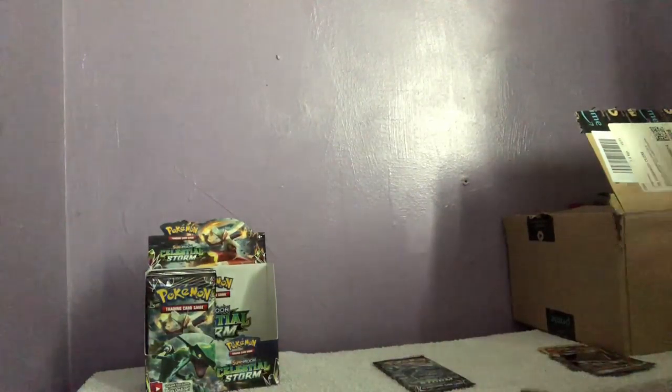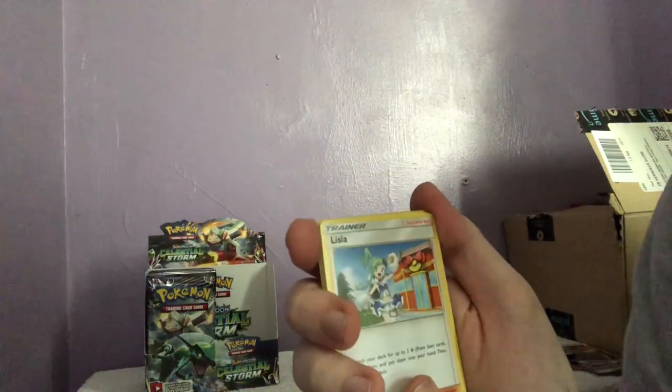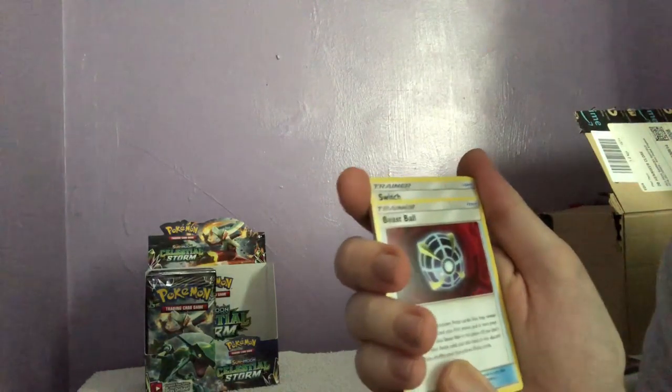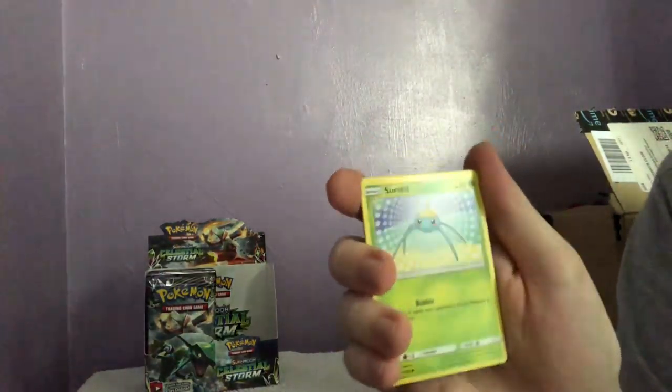Hoping to hit the Regice by the end of this. That was a very unclean opening. Code card there — anyone wants it, one two three four to the front. Lightning energy. Oh, a Latias, a Beast Ball — that looks like a sick Pokéball, this is very old artwork — Switch, Surskit.